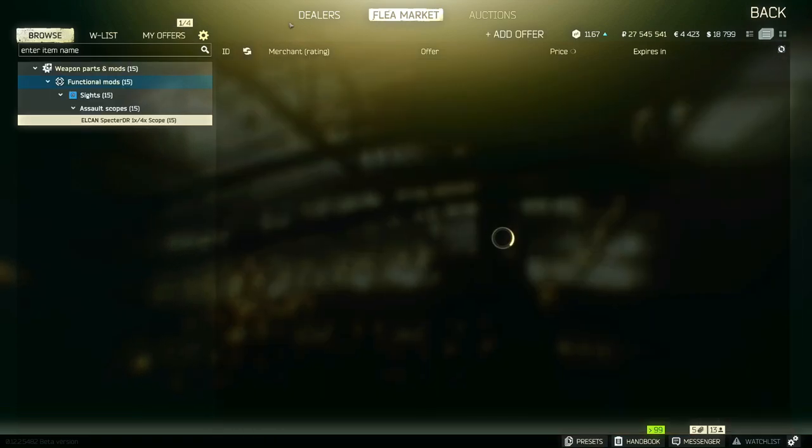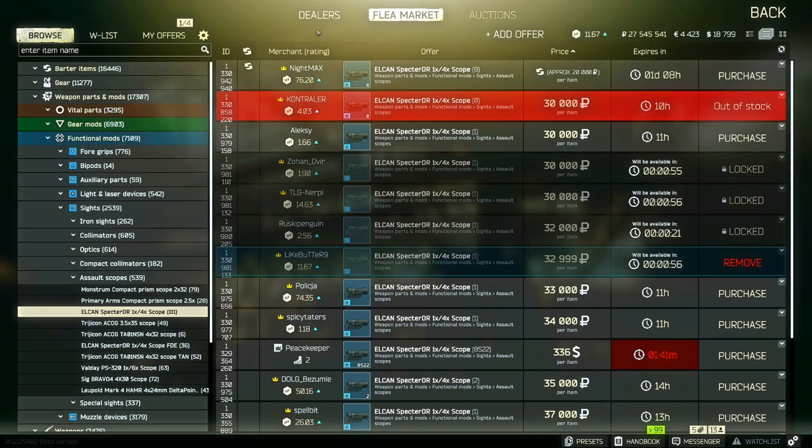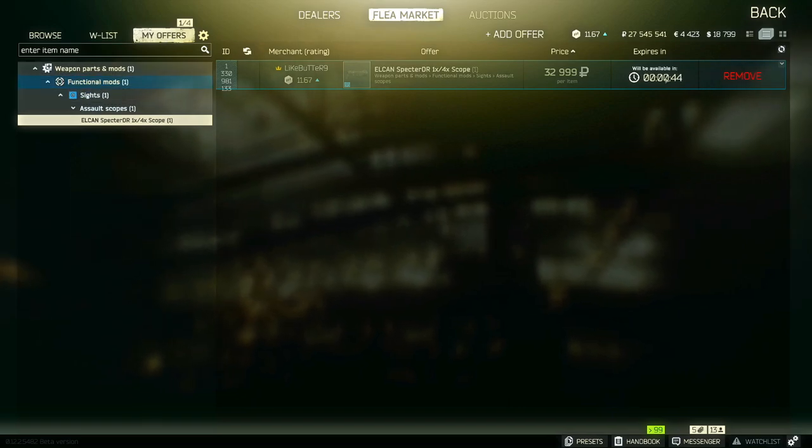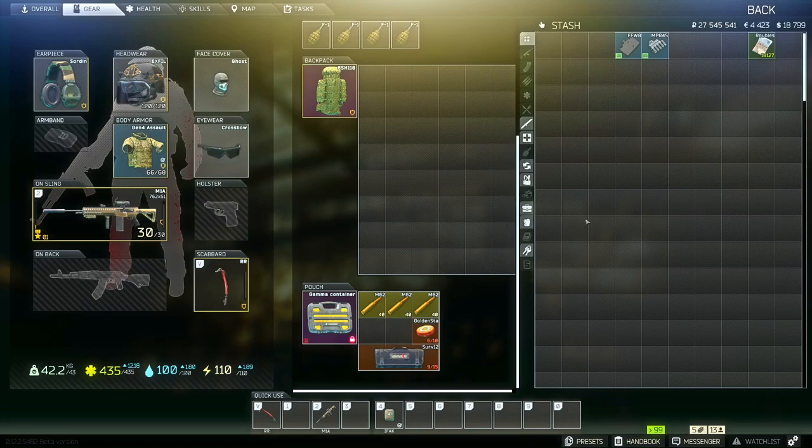The biggest problem you're going to have with the flea market is the filters — the way it's set up is kind of weird. Make sure you click the X if you don't want to be looking at that exact item anymore. Then go to My Offers and it'll show you. It gives you two minutes — if you post something for the wrong price or something you didn't want to post, you have a certain amount of time to remove it before it goes up.